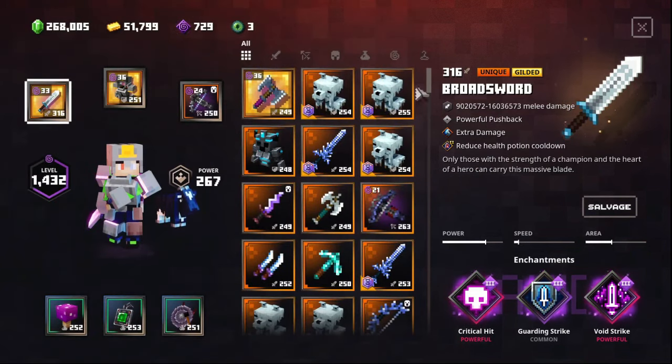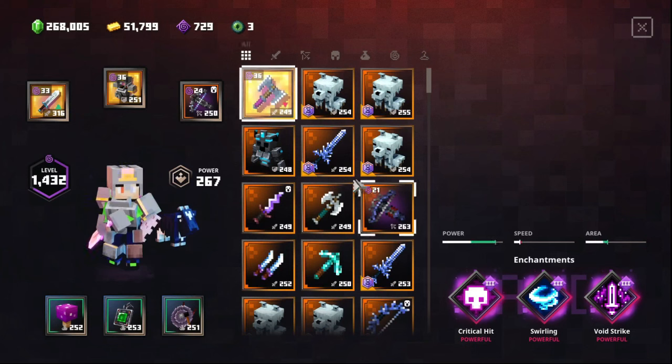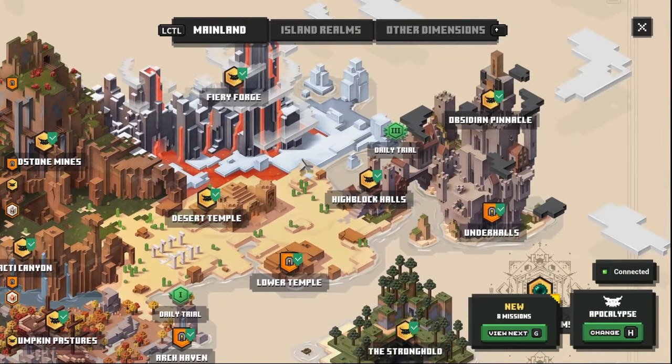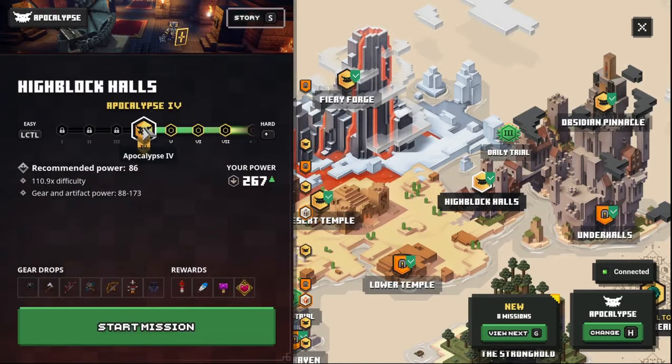I'll take Crit — I may put it in the blacksmith later. Actually I'm also going to take this Doom Crossbow from the blacksmith. Let's take it to Apocalypse Plus 25 and see how I can evaporate these mobs.